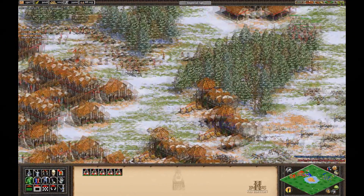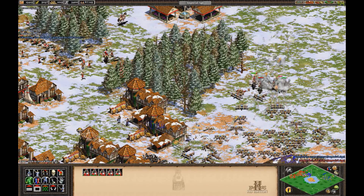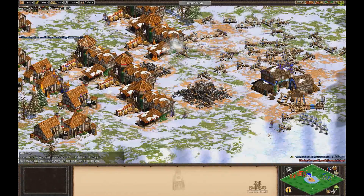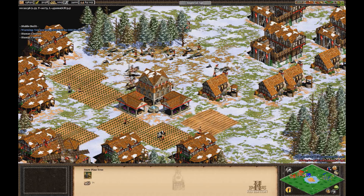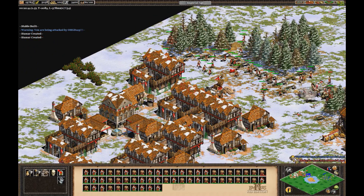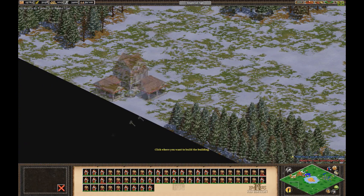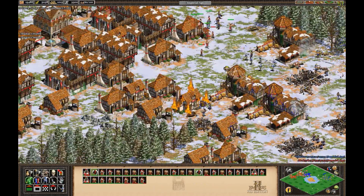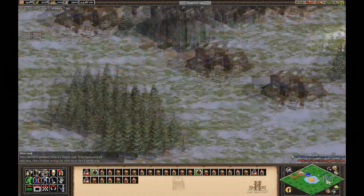Those are my thoughts about one of my favorite civs for deathmatch in the game. I don't think they're the best civilization for deathmatch. However, they're very fun to use because you get to use a certain type of strategy that really isn't applicable for any of the other civs, and this is what I think makes the Goths so fun. I hope you've enjoyed this overview, and the next time you get the Goths in a deathmatch game, think to yourself — I know how to use this civ. Thanks for watching, and I'll see you later.